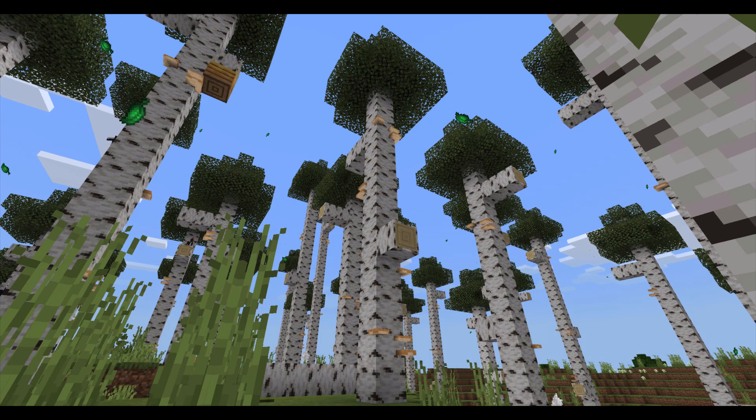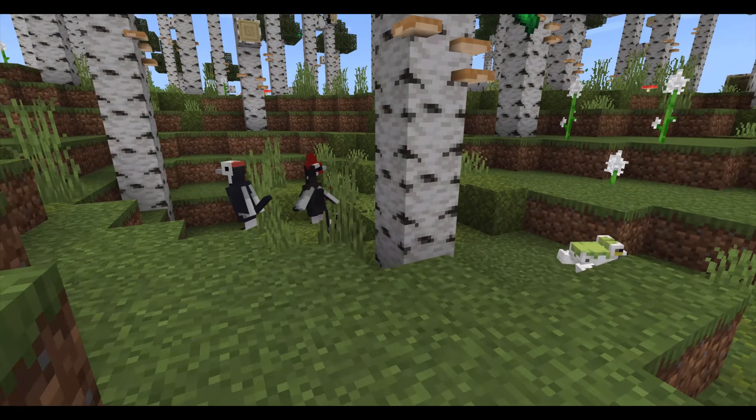There's also a particle effect around the entire biome of falling leaves that adds a really nice ambience. And that's all I've added to the new birch forests.